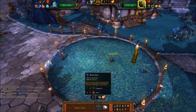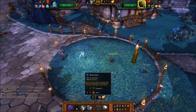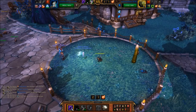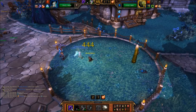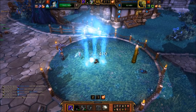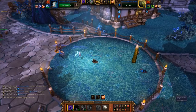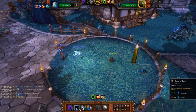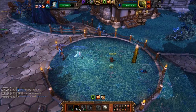Bring in your Unborn Valkyr and spam Shadow Shock until Stone Chewer is dead. When Assi-tooth enters, use Curse of Doom and spam Shadow Shock until your Unborn Valkyr dies.